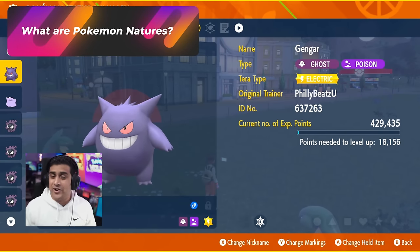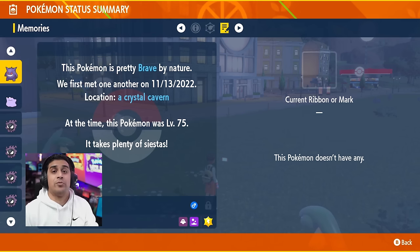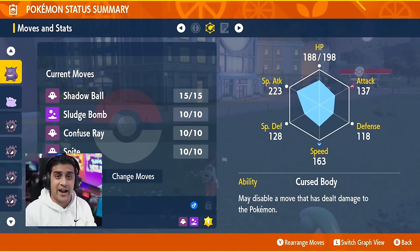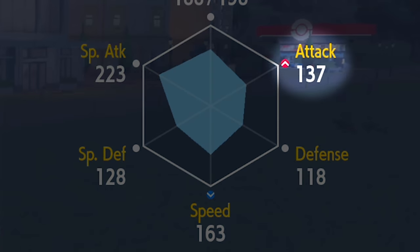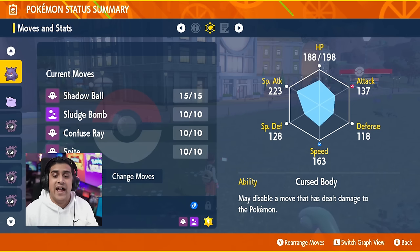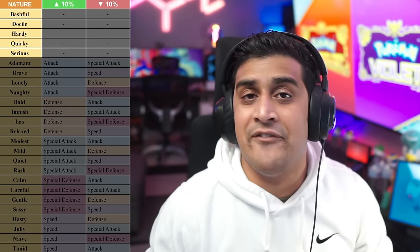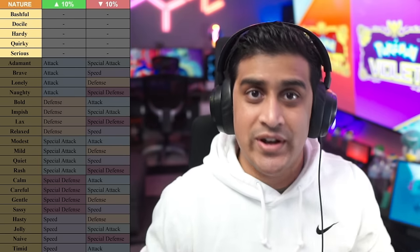What are Pokemon natures? Opening up this Gengar to the final summary stat, you can see it is Brave in nature. What Brave means is that attack has a red up arrow and speed has a blue down arrow. So every single Pokemon with a Brave nature is going to increase attack and decrease speed. For Gengar, that's not good because he's a special attacker, so this nature is pretty much useless on it. In this game there are 25 natures. There are neutral natures like Bashful, Docile, Hardy, Quirky, and Serious — these do not have any benefits or cons, they stay flat.